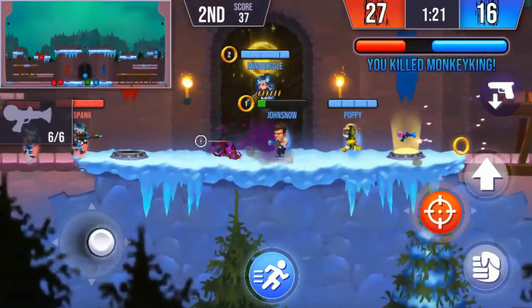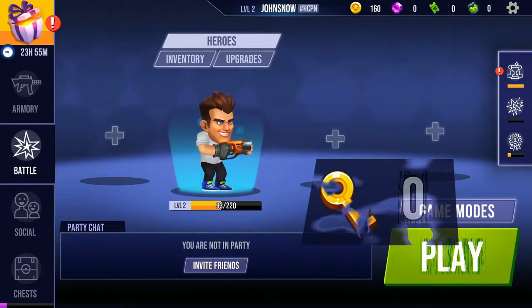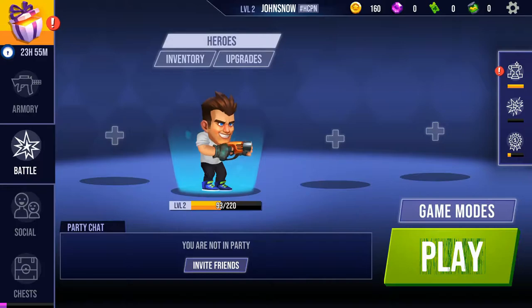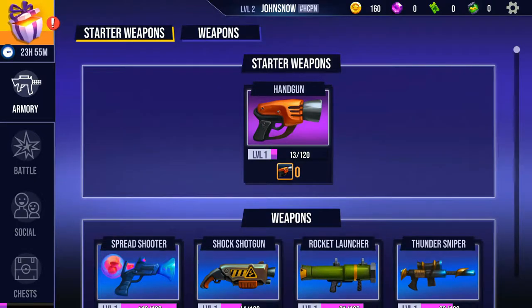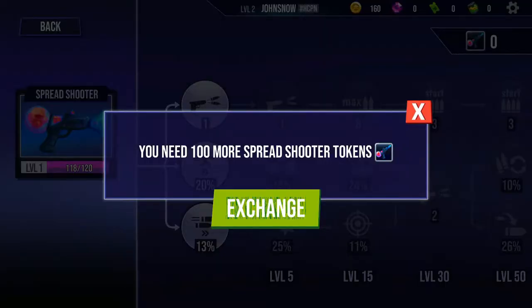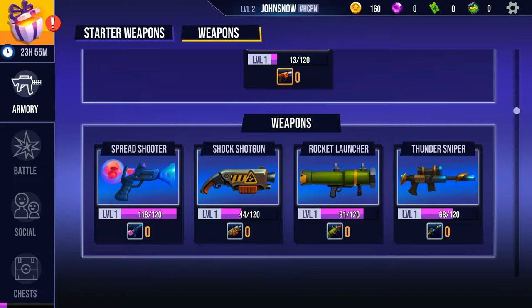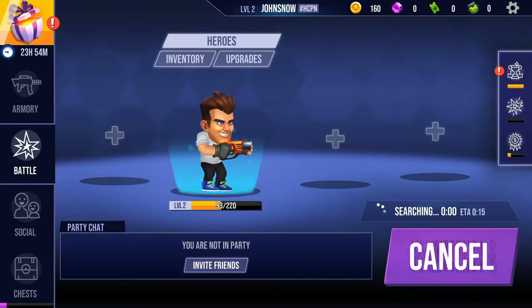Join friends to create an unbeatable team, customize your hero, and show off epic looks alongside epic skills — with new skins and accessories every week. Features include four team-based game modes: Harvest, Bombing Run, Capture the Flag, and Payload; five characters each with unique special abilities; 25-plus different weapons; 12 exciting maps; and tons of upgrades and skins.